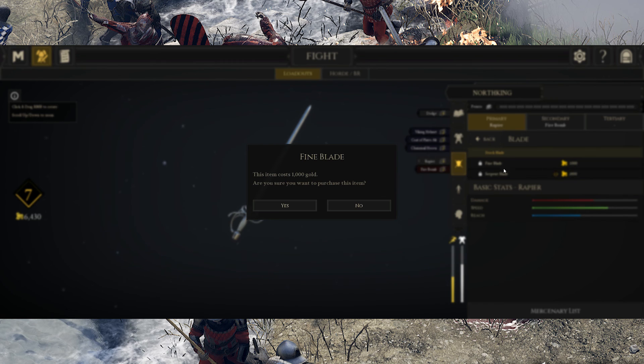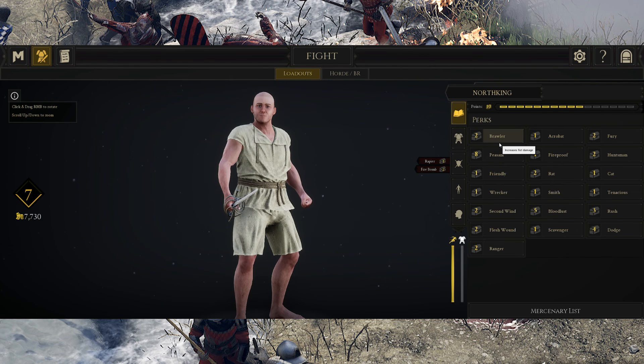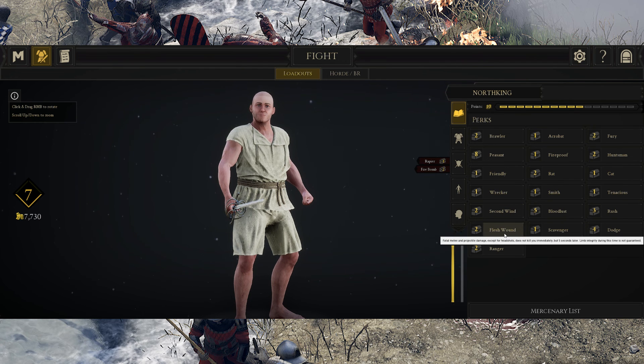Weapons vary in three stat lines: damage, speed, and reach. You also have perks, which can provide procs, buffs, and even added abilities like dodge. All equipped items or perks must amount to 16 talent points or less.